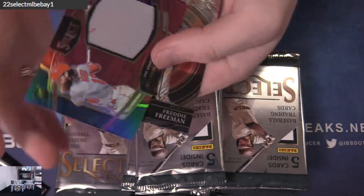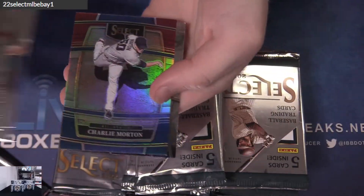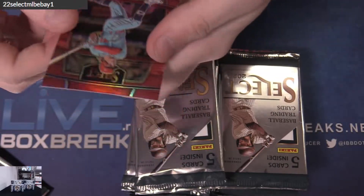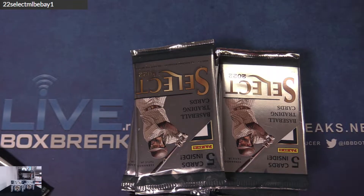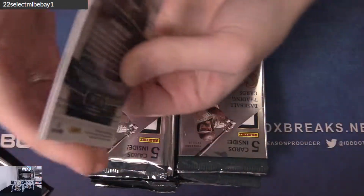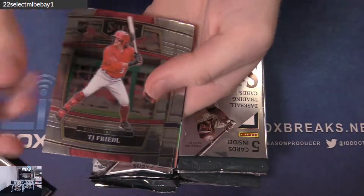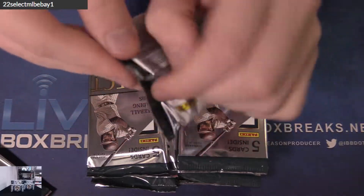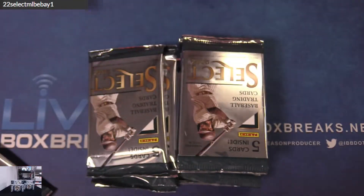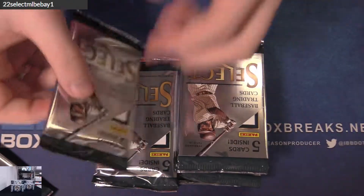Gail, Brendan Marsh to 99 — got the tricolor rookie jersey. Freddy free. Morton tricolor. Woodruff, Buxton. Okada, Joe Ryan to 99 tricolor jersey. Zunino — finally! Pokemon.